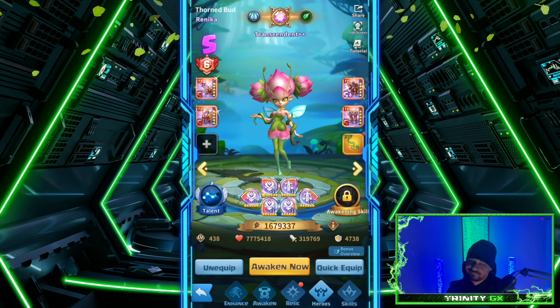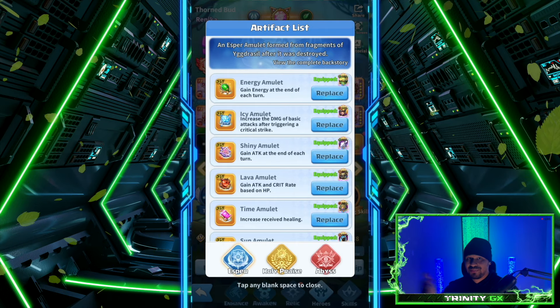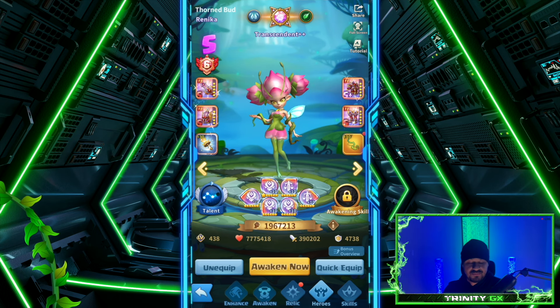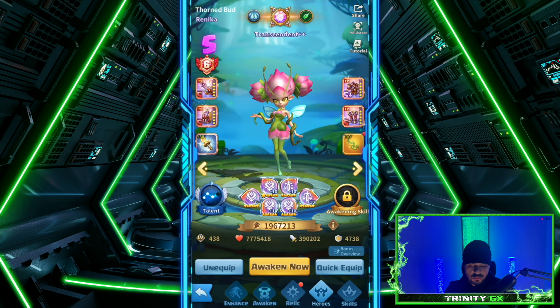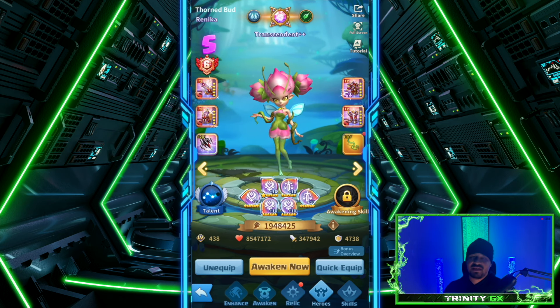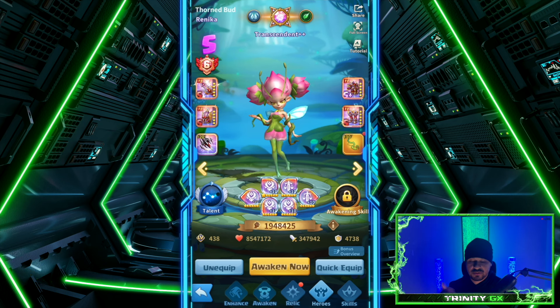For the artifact, it's subjective — it depends on what you have left over from your main heroes. She doesn't use artifacts that much, so use whatever is leftover. I'd probably go with Sacred Splendor for the attack boost, or possibly an Abyss item — Devil's Bone Spike — for attack, HP, and armor penetration. My answer is very subjective and depends on your roster and what's already equipped on better heroes. I'd never put these ruins on Renika if they're being used by Phoenix.